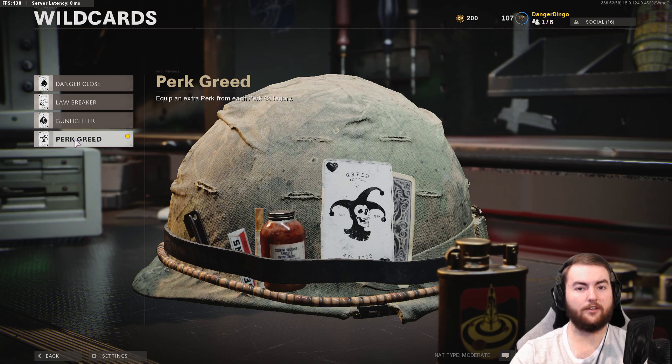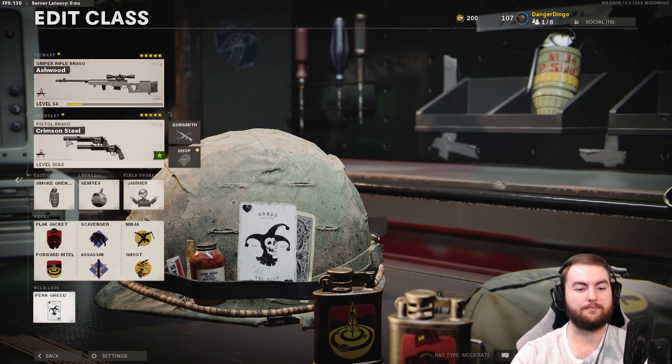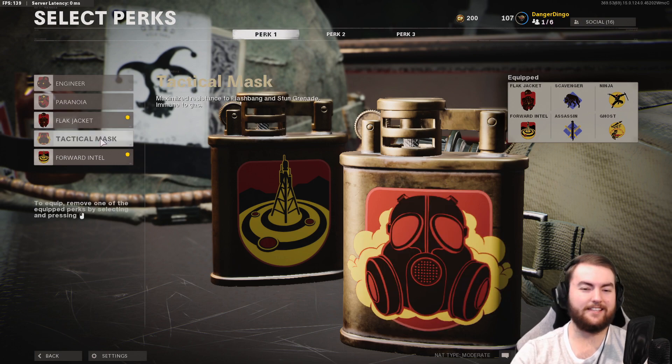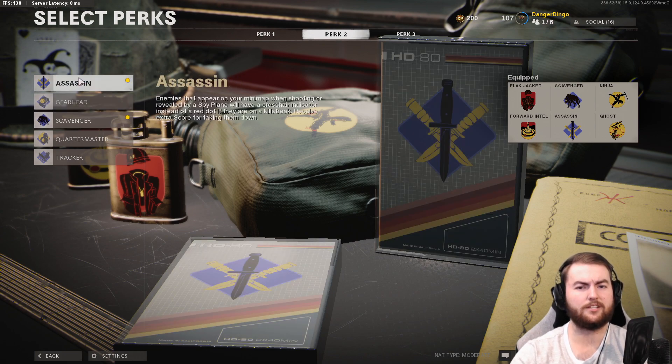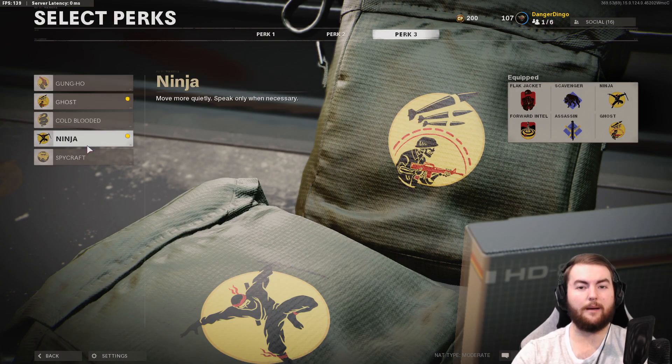In the wildcard slot we're going for perk greed so we get those extra perks. Gunfighter is always a good option if you're taking a primary weapon, but we're only running around with the akimbo pistols, so we want six perks here. We want flak jacket and forward intel for that explosive resistance and being able to see where enemies are respawning — this is super strong. If you're still running tac mask, just take the deaths to the flashbang sometimes; having forward intel is so super strong. In perk two we're taking assassin and scavenger for extra ammo and more mini map information to reach our more powerful killstreaks. In perk three we want ghost and ninja to move around the map silently and not appear on the radar when spy planes are in the air.